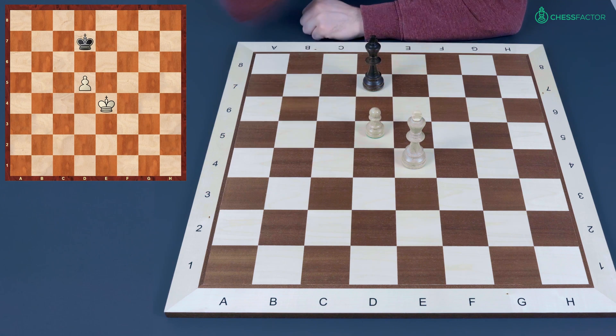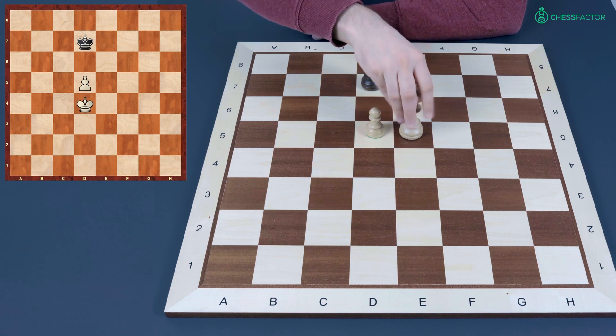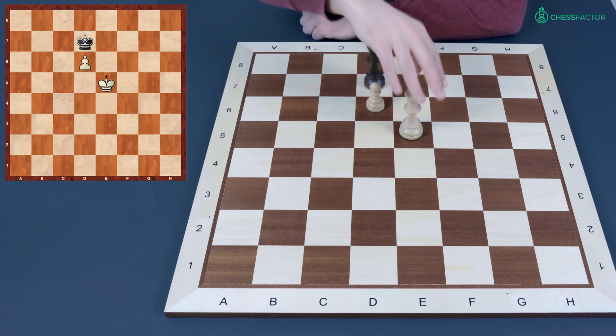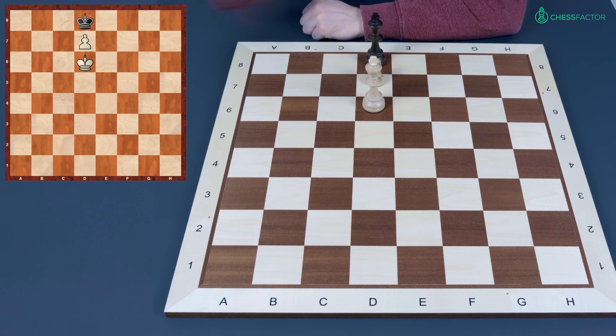For example, after d5 we have the same pattern: king goes to d6. White's king is not in front of the pawn but behind it, and in this case it is not possible to kick the defending king away. After king d7, king e5, king e7, d6, king d7, king d5 — the pawn moves further and further but it doesn't really help. Here it is important to play exactly king to d8, not to e8 or c8. After king e6, king e8, d7 check, king d8 and king d6 — it is stalemate.